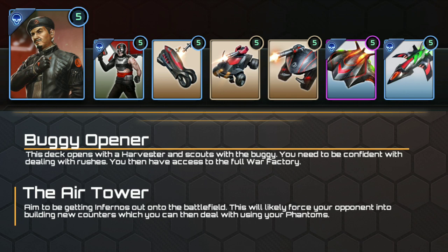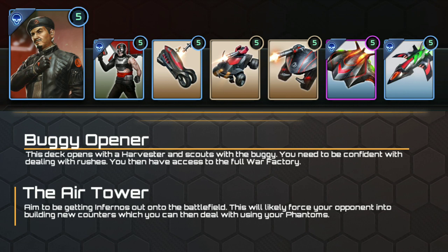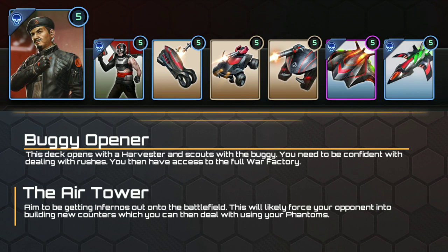I'd recommend Seth as a commander here, purely as his flame troopers are a great surprise to dump on your opponent. If your fanatics aren't quite cutting their infantry down fast enough, or if you're sitting at max population cap, the drill pod is an emergency delivery of a barbecue squad. Also great for stealing distant pads at the last second — and is there anything more satisfying in Rivals than the last second missile flip? Well, maybe an Inferno multi-kill, but then this deck supplies both.